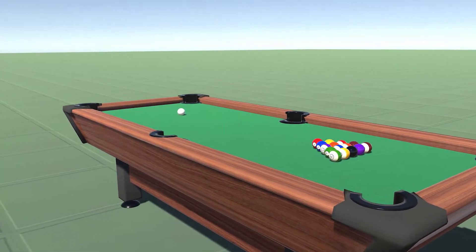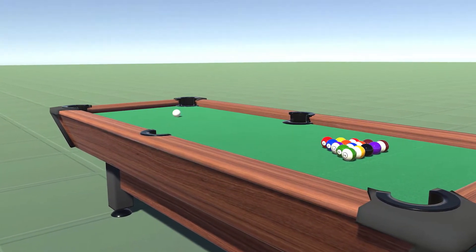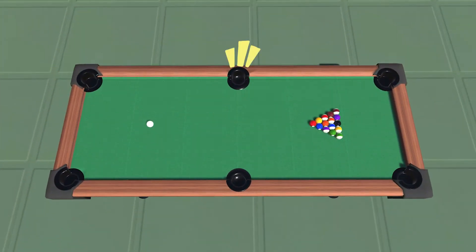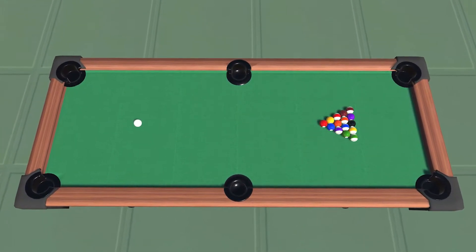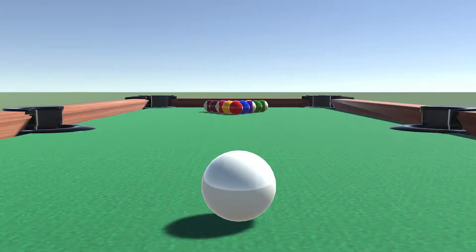Pool is played on a table with six pockets into which balls can be deposited. You must hit a white ball into a numbered ball for that ball to go into any of the pockets.